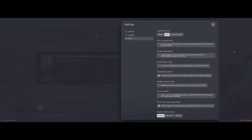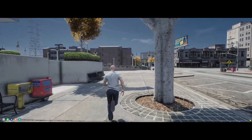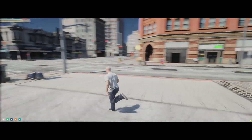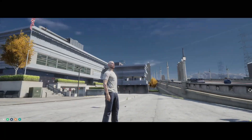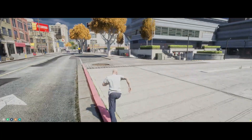I've got an RTX 4070 Ti Super if you guys want to know and compare. From here, just connect to a FiveM server — any FiveM server. We're going to go through a couple of crucial graphics settings in game. I'm going to show you guys a couple of graphics settings to enable and disable in order to get better FPS and no texture loss. You guys can see I have pretty good graphics running with my RTX 4070 Ti Super.